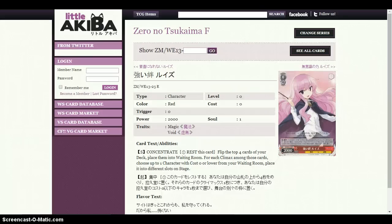This card is a brainstormer — concentrate. Rest this card, flip the top 4 cards of your deck, place them into the waiting room. For each climax among them, choose up to 1 cost 0 character from your waiting room and place it into a stage slot. So it's a suicider for anything that is a free card to call out — a really good card. That is why we run so many cost 0 cards, so that you have access to the level 1 that can do the same thing, and then you have a very consistent field.